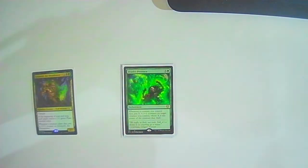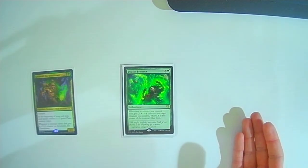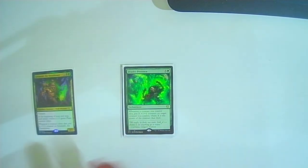Death's Presence: five colorless one green — whenever a creature you control dies, put X +1/+1 counters on target creature you control, where X is the power of the creature that died. This is a nice way: if someone gets rid of Grismold, we can move the counters over to something else. And this will always just buff Grismold because we're always wanting creatures to die.